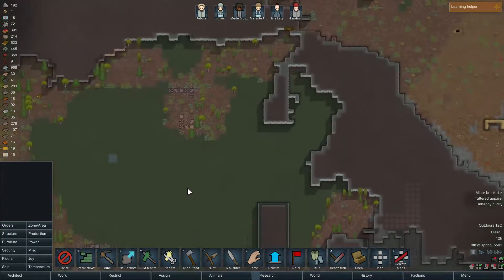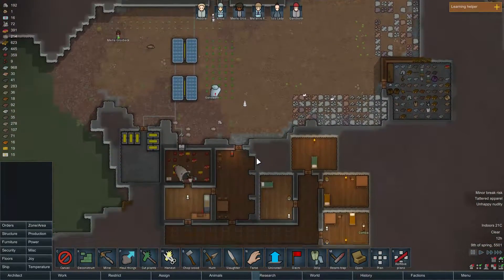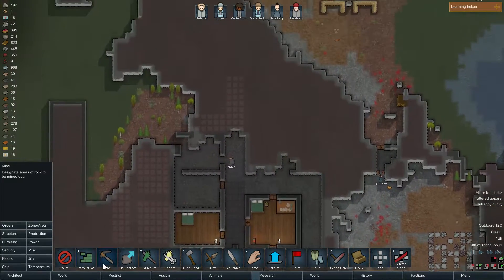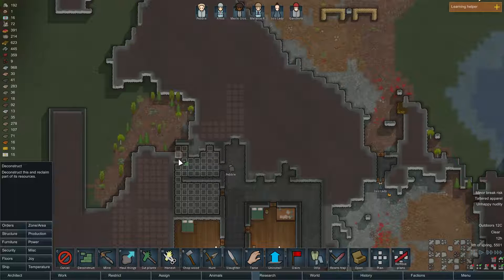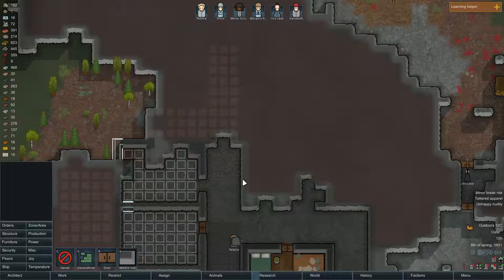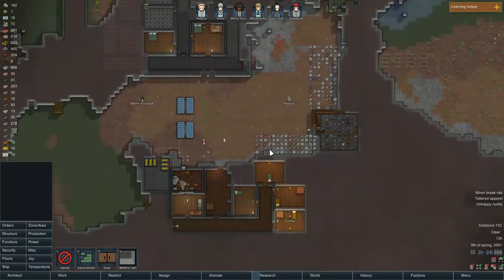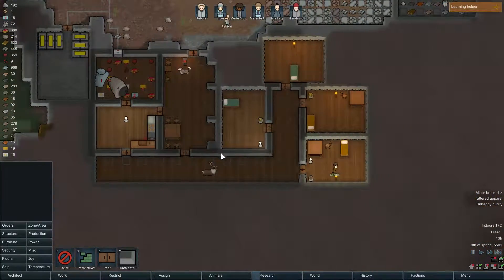We've got plenty of wood now so we don't really have to worry about that. Let's go ahead and put some wood flooring over here. We want to deconstruct this because it's not correct — there we go, now we'll get the right size room. We have plenty of food.